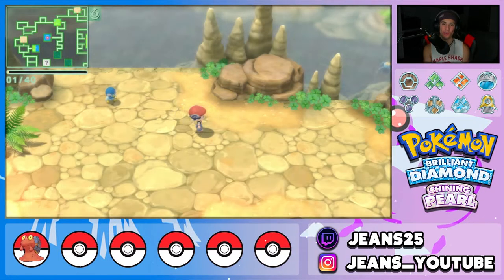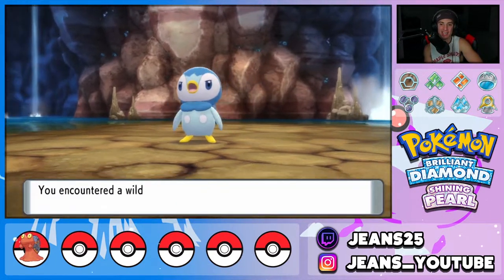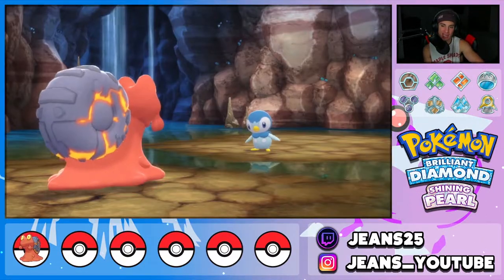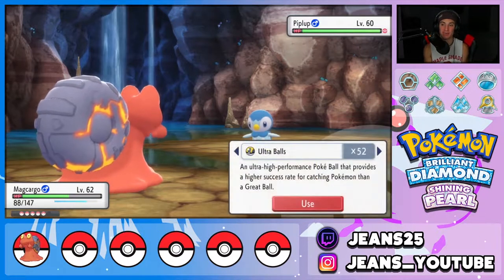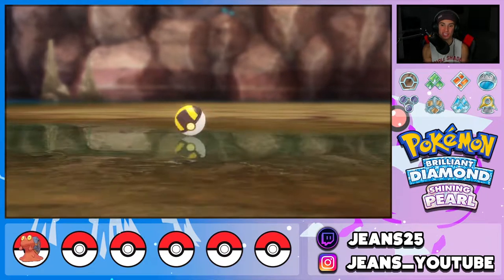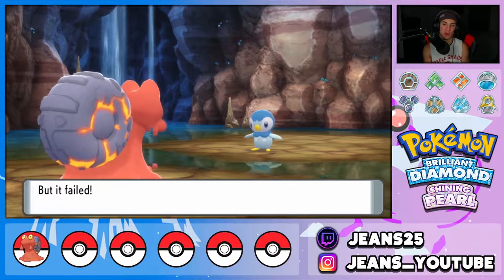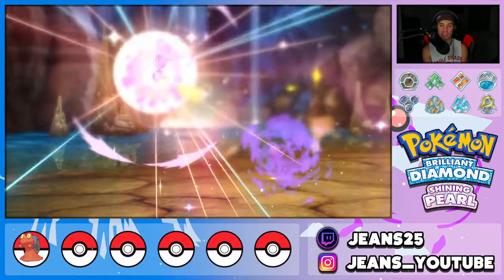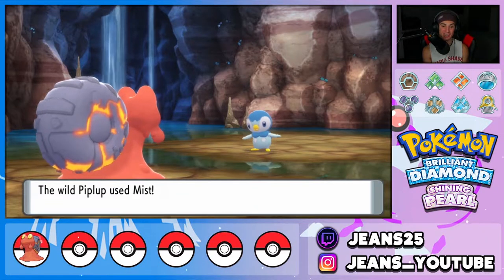One of my favorite starters, Piplup, is our second water starter catch! I love that they let you catch all the starters in the post-game — it's such a cool addition. Usually you have to trade or get another game to get them, but this way they make them rarer and catchable in the underground. Piplup is giving us a tough time with the Ultra Balls though. It used Mist but that doesn't do anything to us — we're fine as long as it doesn't use a water move.